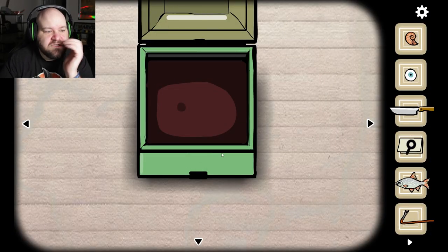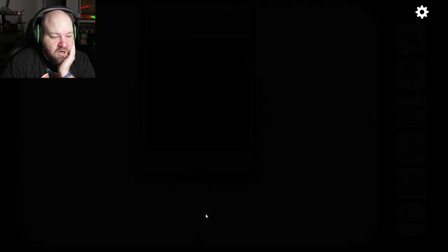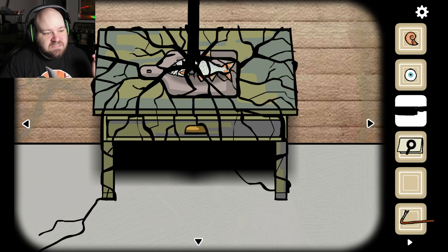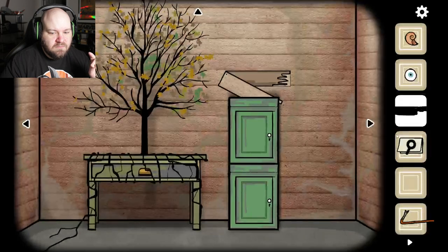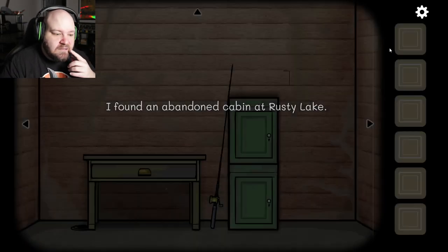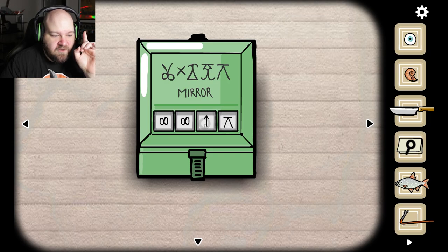Why do I still have the chest? Is there something else I can do with the chest? What if I put in the code from Seasons — Remembrance Seasons had the other code you enter in the window. What if I put that in? Because it's also a four-digit code, and all of these games interconnect with each other. I can't go back to enter that code, so I'm going to reset and spin through this real quick. I believe the code was 1487. Nothing. Okay.